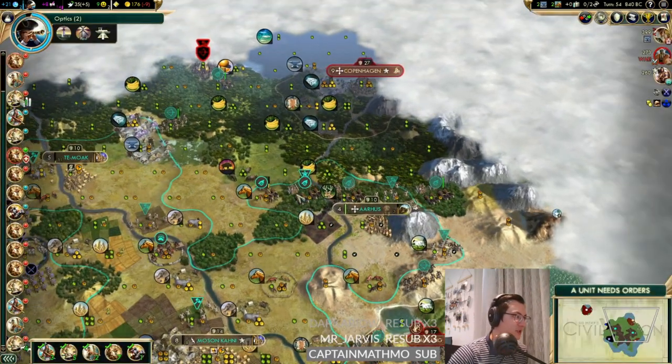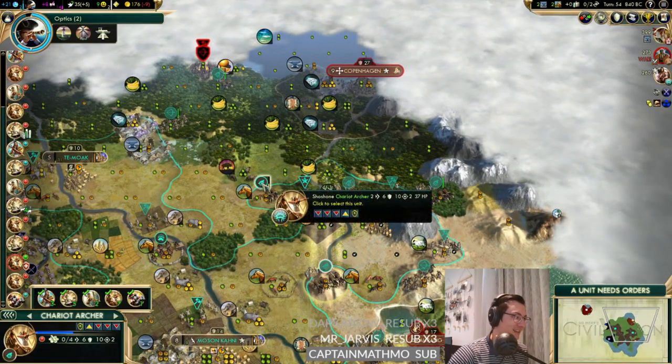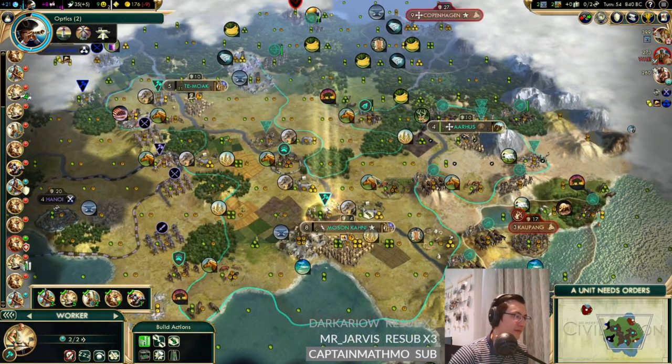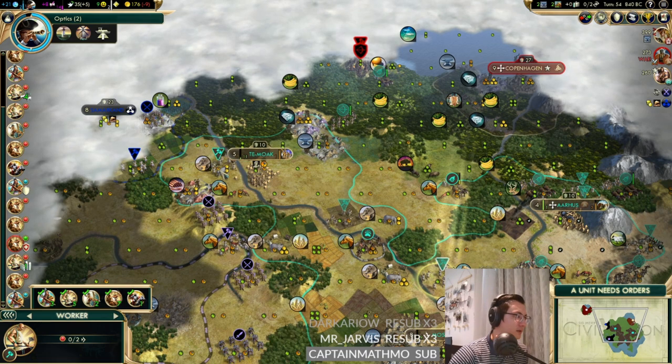England doesn't want to trade anymore - probably because we did some conquest. We can at least get an embassy with England. We can chop some forest down for Aarhus. We already have a library and the Statue of Zeus - we captured the Statue of Zeus! That's why we did so much damage - it looked like we were going to do so much damage on Copenhagen. We've got a world wonder already, nice.